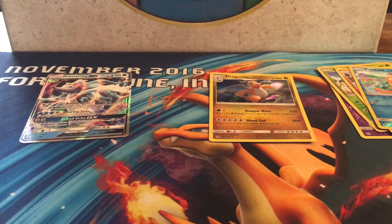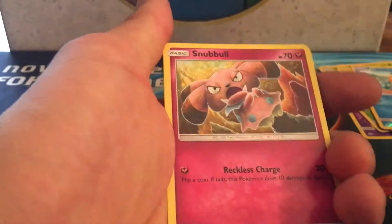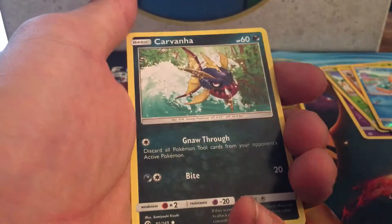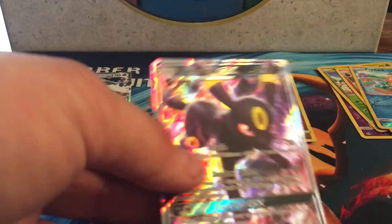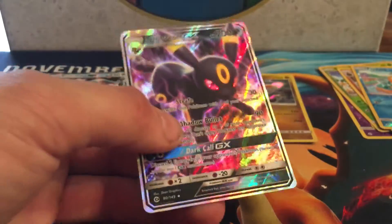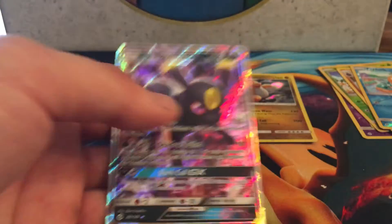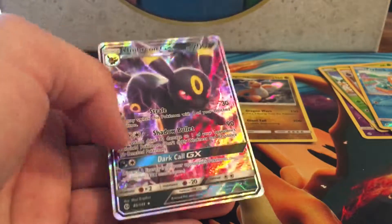Next pack: Cosmog, Lillipup, Legel, Snowball, fire energy, Araquanid, Exp Share, Spinda, Carvanha, Timer Ball, reverse holo uncommon — and an Umbreon GX! That's two ultra rares in one box, which is pretty uncommon. The average is one GX per box, so I'm above average here. Umbreon GX is a very playable, expensive card and a lot of people want it right now.